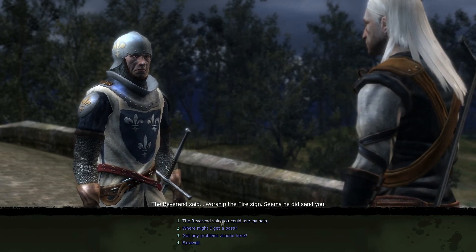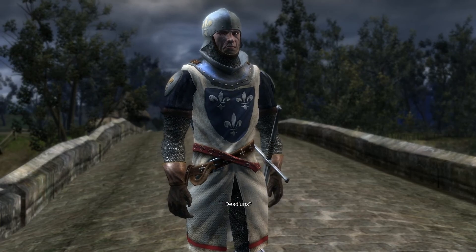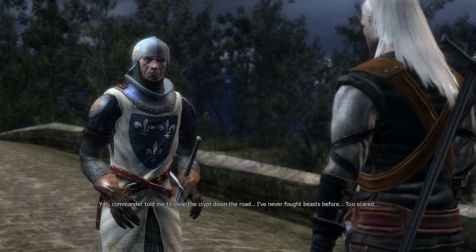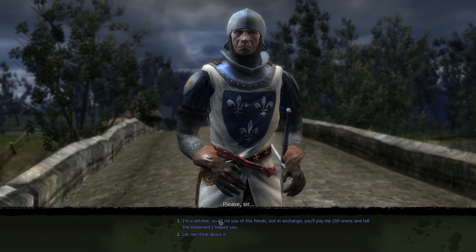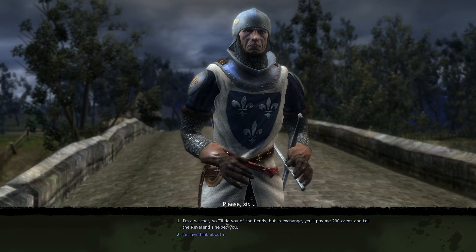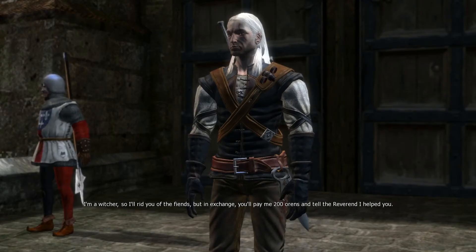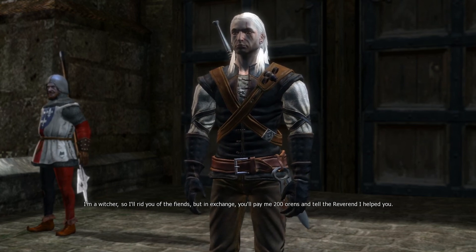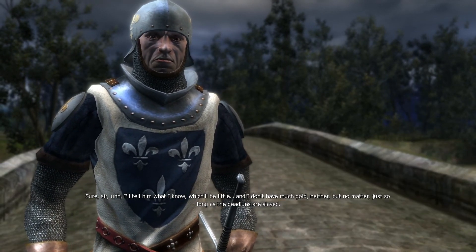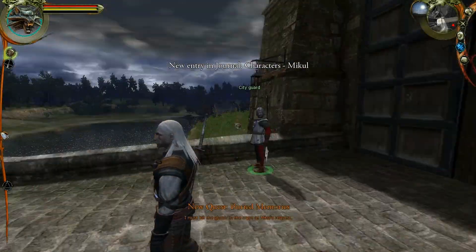The reverend said I could use Mickle's help. He's been told to clear the crypt down the road of deadens — ghouls — but he's never fought beasts before and he's too scared. As a witcher I'll rid him of these fiends, but I'm going to need 200 orans in payment and for him to tell the reverend specifically that I helped. He agrees — he'll tell the reverend what he knows and pay what he has, as long as the deadens are slayed.